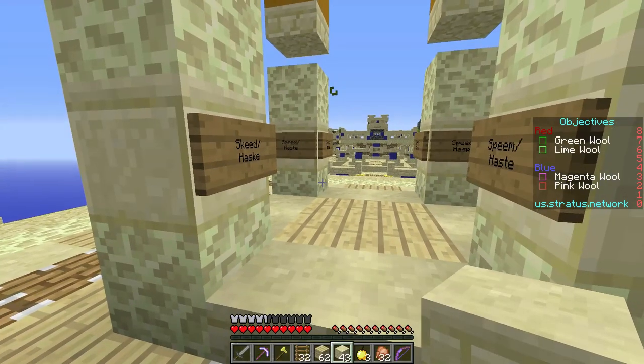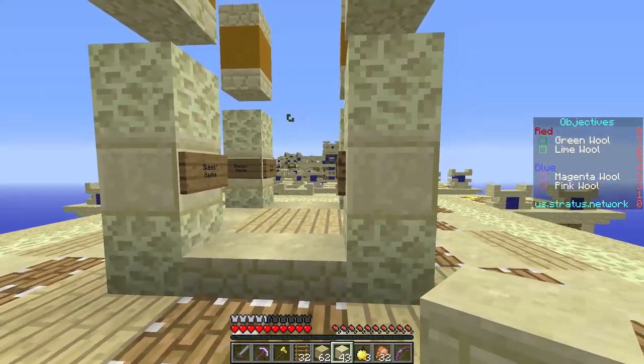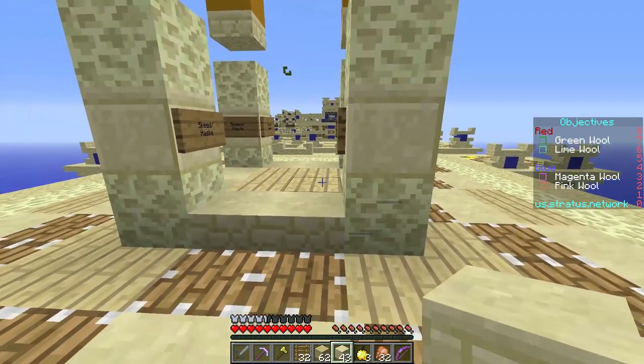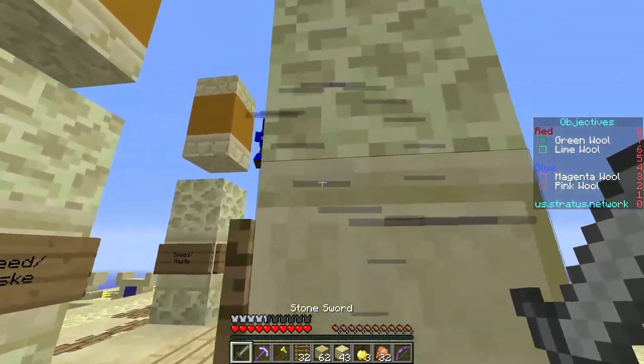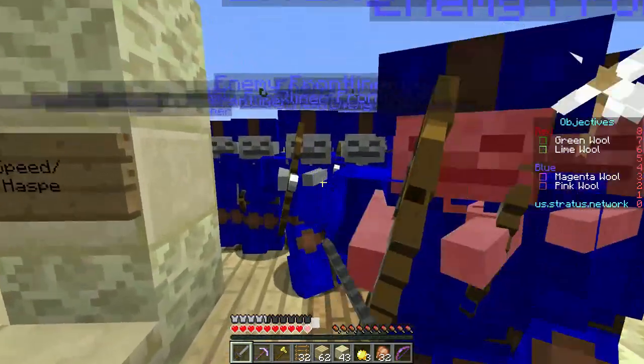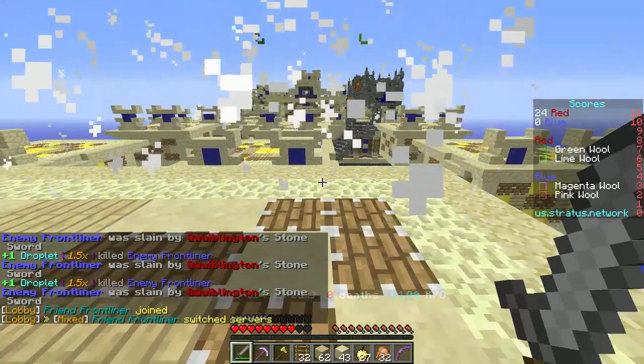Heavily contested, warlike people fight for the value of this land. Some enemy frontliners will arrive soon because they believe they can defeat me, take this place from me. Look now — they fall upon me like a rain of piss on the Garden of Life. But they've made a mistake, one of the worst possible. They went up against me, Quiblington.